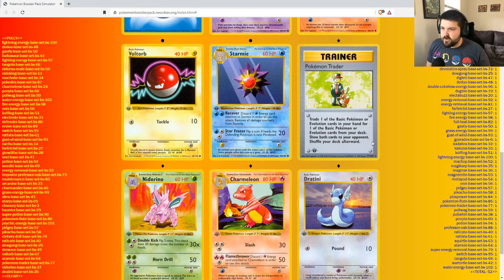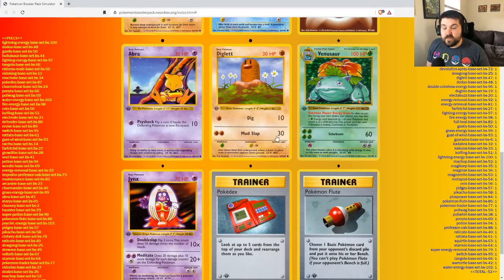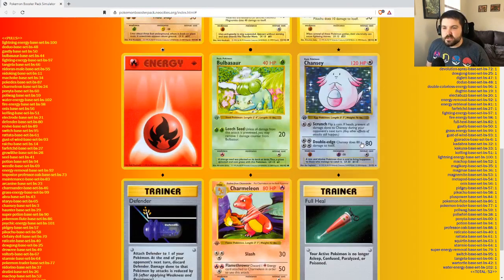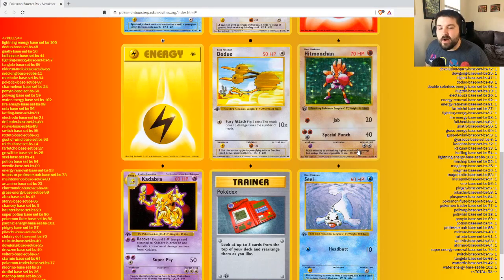A third Pokemon Trader rare — very good. Makes running evolution attackers not as painful. Another Venusaur. Our first Mewtwo! Our first Pokemon Center — that's going to be clutch if we do go with the Alakazam strategy. Yes, another Chansey. Hitmonchan — huge hit. That's awesome.